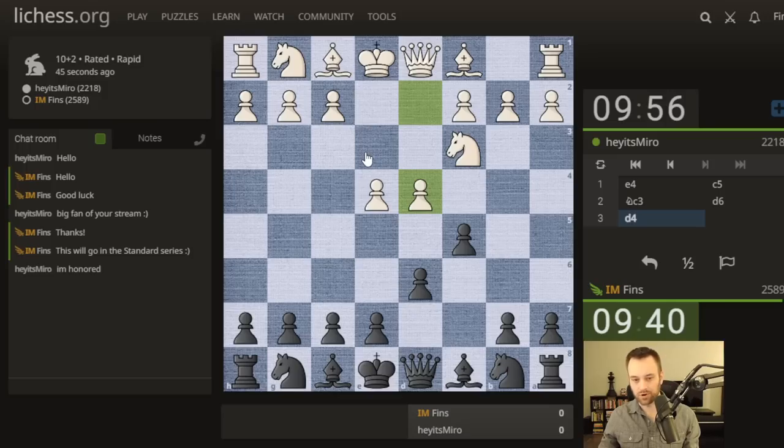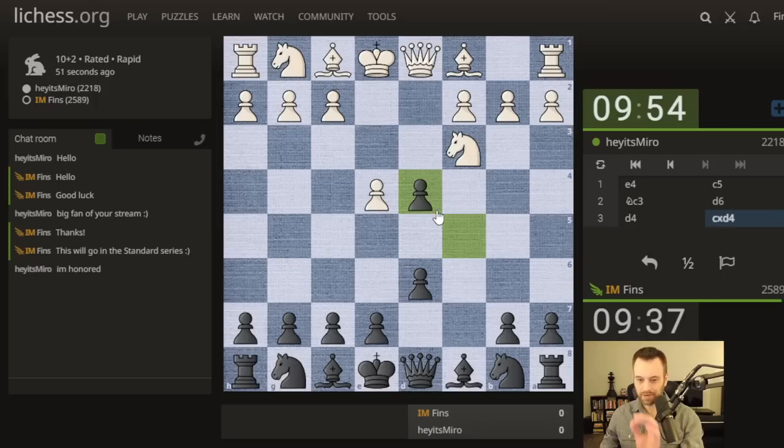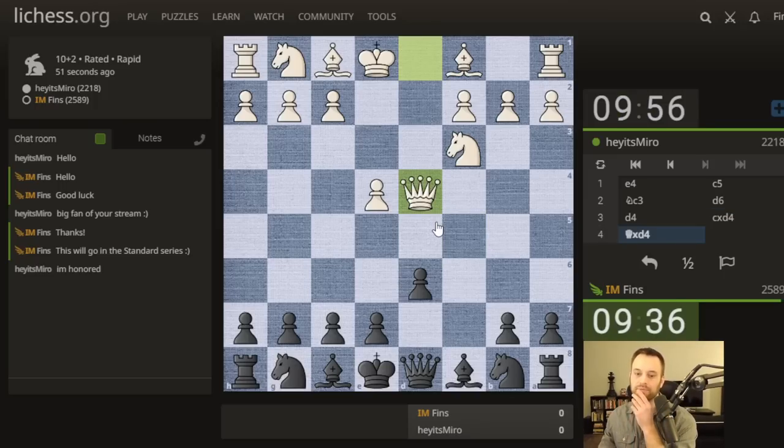Knight C3. I think I will go D6 here. I often play A6 as well, but let's play D6 — potential transposition to an open Sicilian. So 10 plus 2, this is a little bit faster. I'm a bit more pressed for time today, so I want to make sure I'm managing my clock well from the outset.